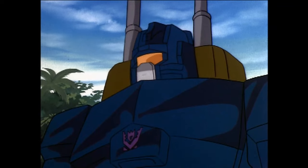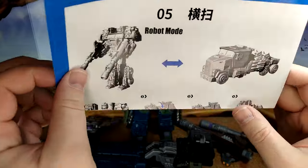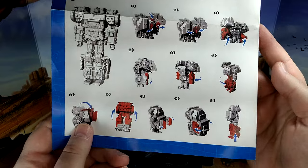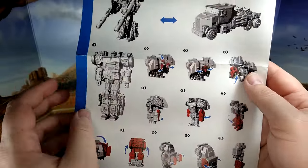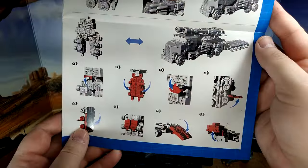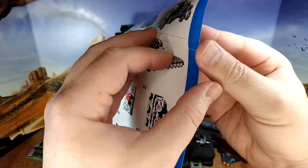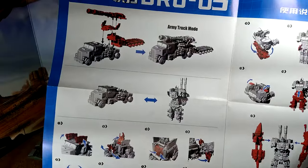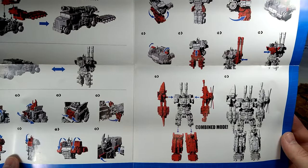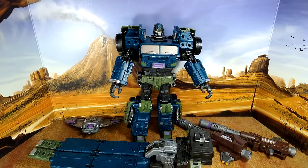First, the instructions — they're terrible. I mean you can follow them and they will get you there, but you have to look very closely. It's not the Hasbro stuff. You have robot-to-vehicle, how to attach the trailer, and here's how you get the combine mode. There's the army truck mode and then the combine mode, so yeah it's not the easiest thing to do, especially not on camera.